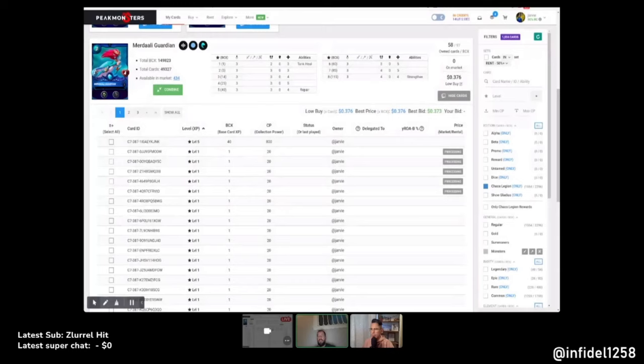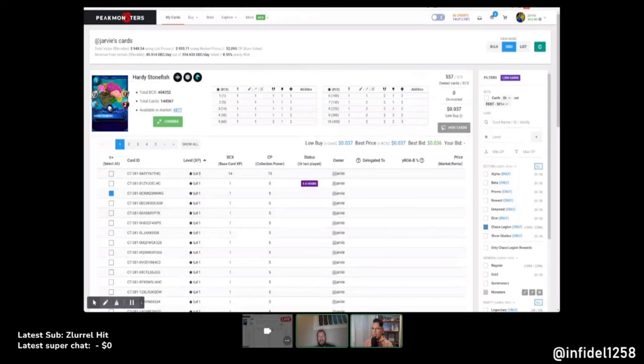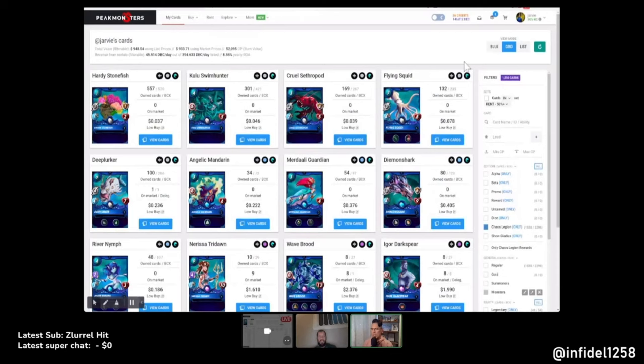I'll do level two on Merdali just to check it out. I can throw in the Stonefish at level one — I have 500 of them and they're cheap. We should focus on epics and legendaries because some commons are going to be included with the starter deck anyway. I shouldn't include the Hardy Stonefish unless we need to reach a certain collection power threshold and we're a little shy.